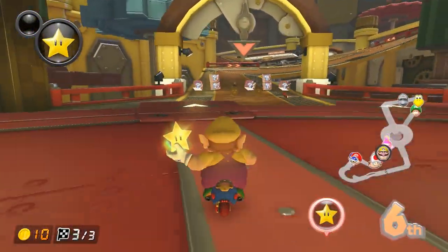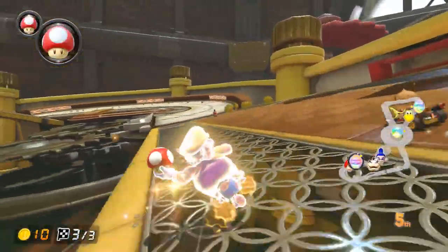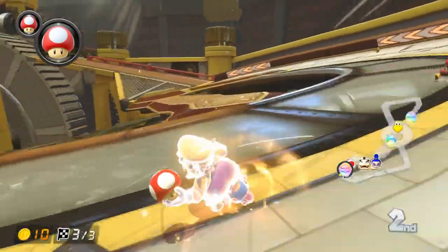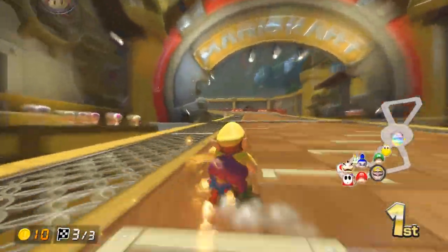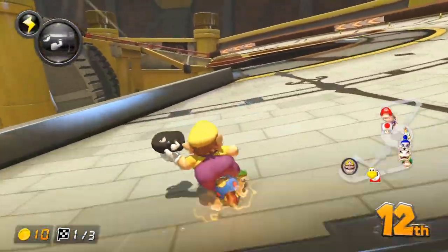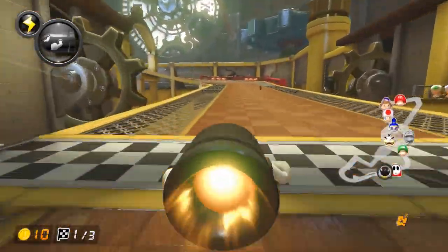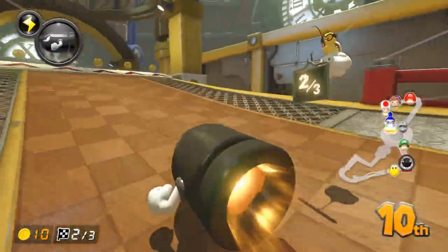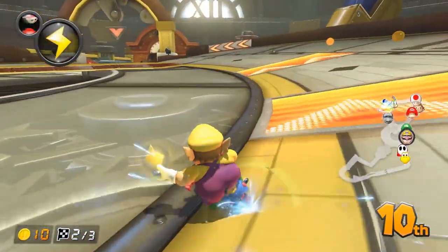The star strat however can be really useful. Chain your star into the last set, and you'll be invincible on one of the craziest endings to a track in the game, so it's especially useful in the lap 3 situation. And the bill strat is pretty awesome in my opinion. Make sure you're as far to the left as possible before billing through the shortcut, and you'll get dropped off right before the first set. It's a really good one, but make sure you're as far to the left as possible before billing, otherwise you'll get dropped off right after the set.